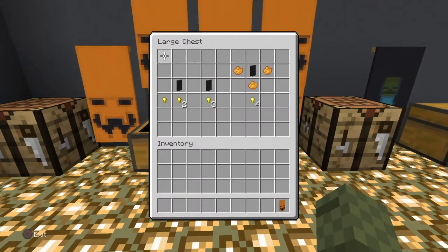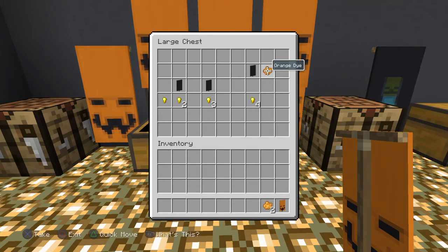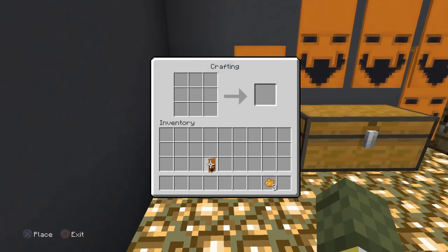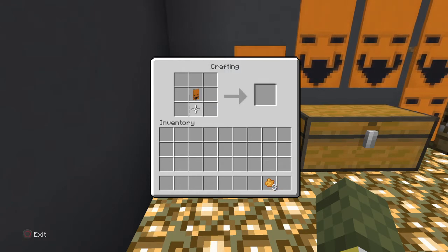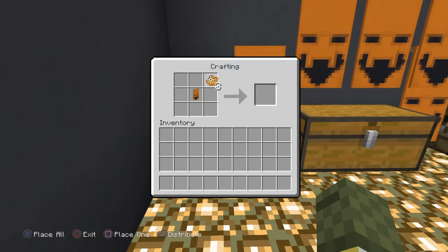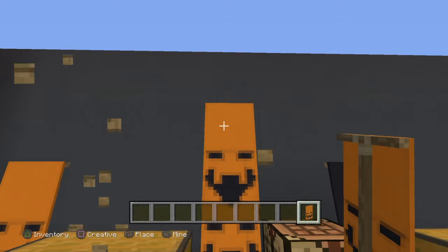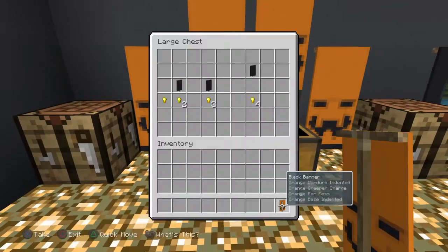Oh wait — we skipped a step! We need to fix the feet; it has no mouth. Kind of looks like a clown a little bit. Okay, there we go — this is the piece we need. Take those all down. There we go.